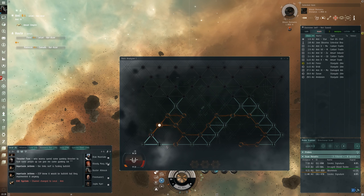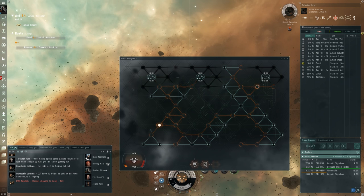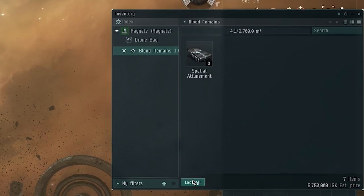In my early days I performed exploration with a ship like this, and as a new player it was very profitable. The loot from one good relic or data site would pay for the T1 ship many times over, and hacking is really fun. I absolutely suggest this as a way to make a bit of cash while learning some valuable lessons.